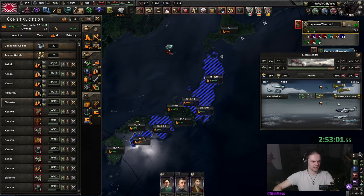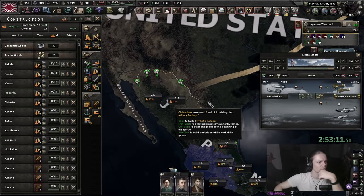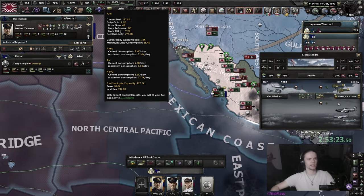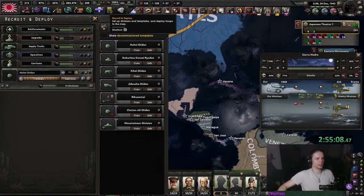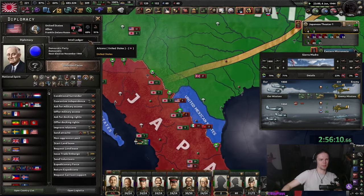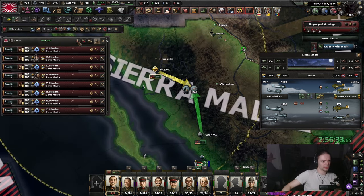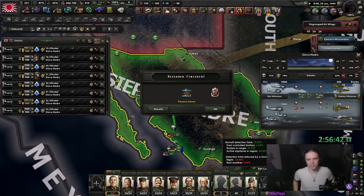Get better depth charges and better sonar, and get some escort destroyers going. The Americans landed in Japan — those mad lads. Let's get some oil going in Japan. Because of my mismanagement with escort destroyers and running low on oil, I decided to get a couple of refineries going; normally I'd just keep building military factories. Mountaineers — that's nice, we can get a mountaineer tech. Rangers are nice — add pioneers and rangers on these. The US is grinding up on us so I'm fine getting more war score.